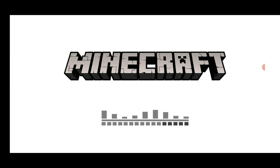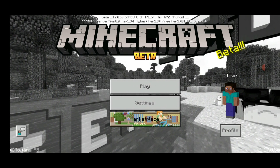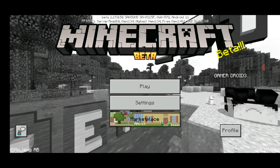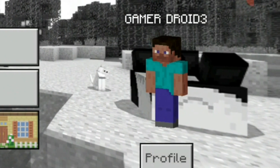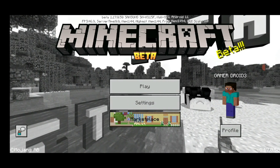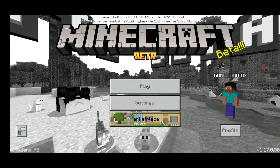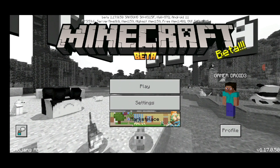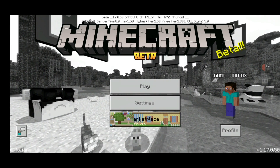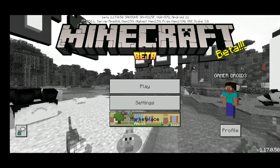As you can see, I'm back in with gamertag 'Gamer Droid 3.' That's how you sign in to an existing account, and it will redirect you back to Minecraft. This is how you sign in to Minecraft version 1.17.0 — that's it for today. Stay safe, stay happy, and goodbye!